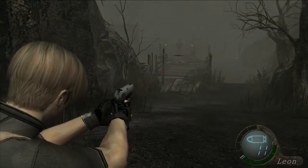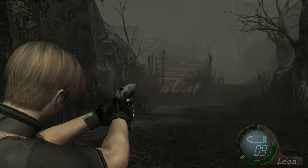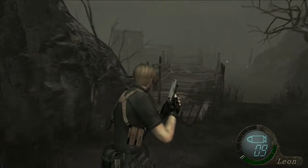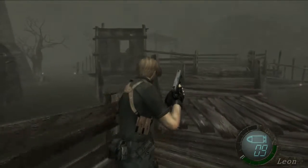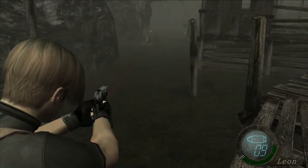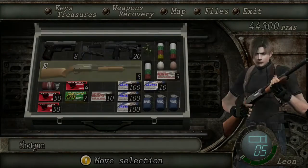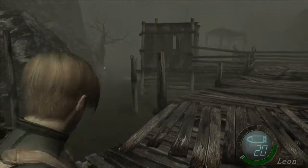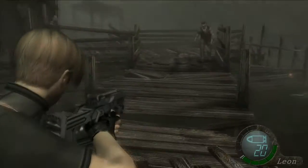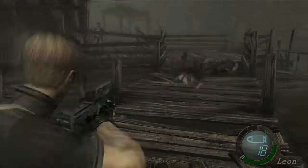That guy is standing in front of a trap — if you can shoot the trap you can kill him. This part isn't bad, it's just kind of winding. Go ahead and spawn everybody on your location and use the TMP since I have a bunch of ammo for that. Shoot for the knee as much as you can.